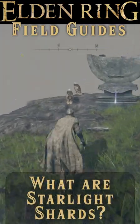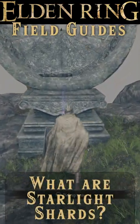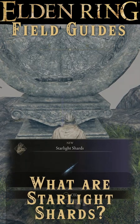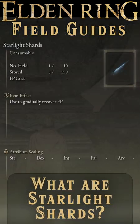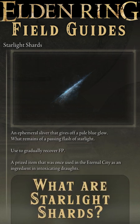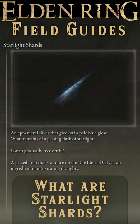Starlight Shards are the type of consumable that every hoarder fears. They aren't farmable, there are only a limited number on the map — 21 found so far — and you need a bunch of them to buy stuff later, specifically buying Spirit Ashes from Preceptor Snivellus.